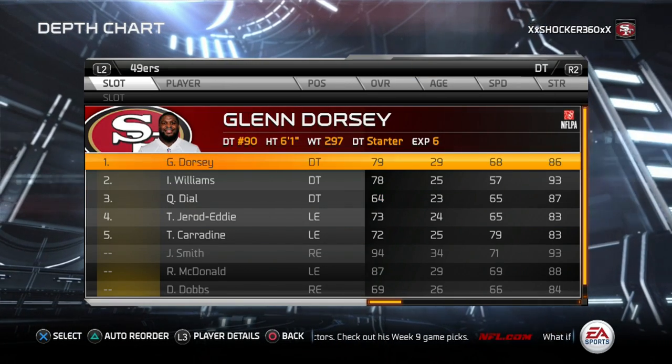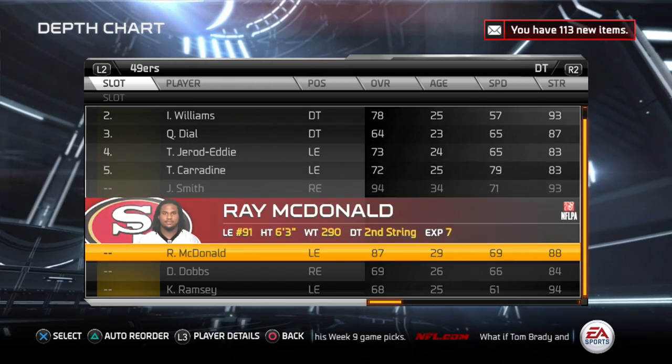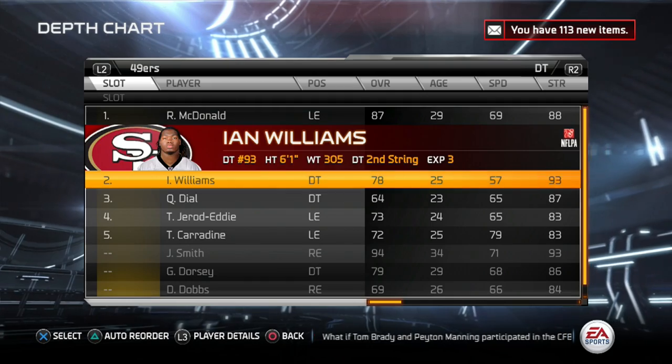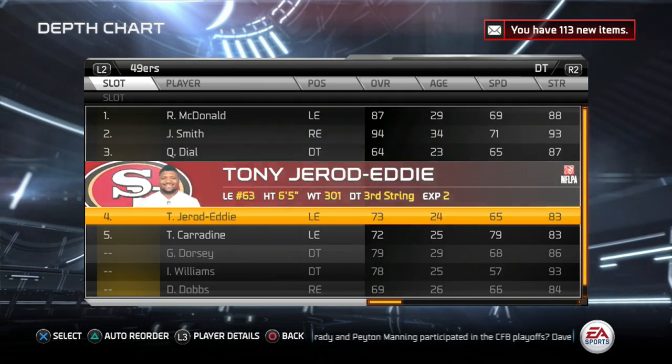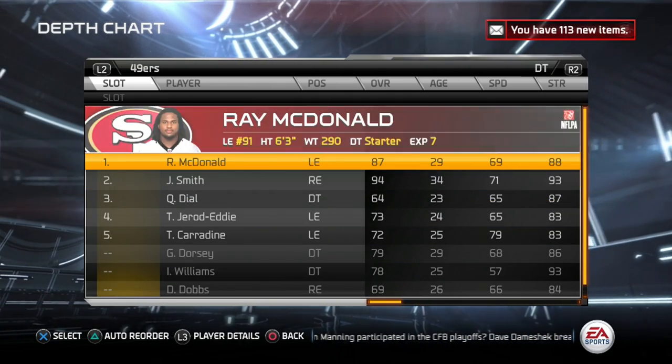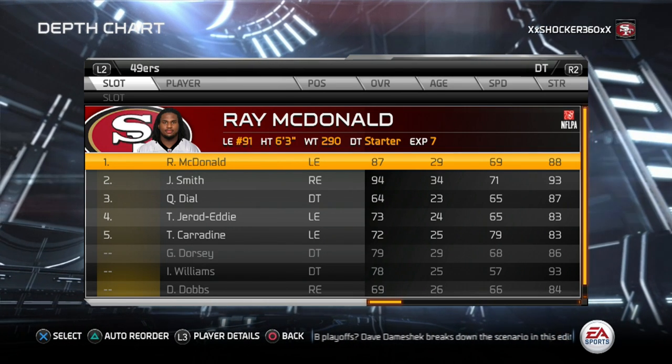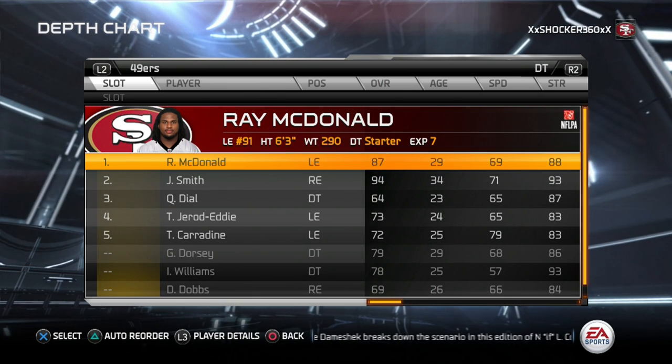For the first DT spot, we're going to have McDonald because he has a lot of acceleration — that acceleration is going to get him there to get the sack. At the second DT, we have Jay Smith, who's going to be doing the double team so that McDonald can get in there for the sack on the A gap that you're trying to set up.